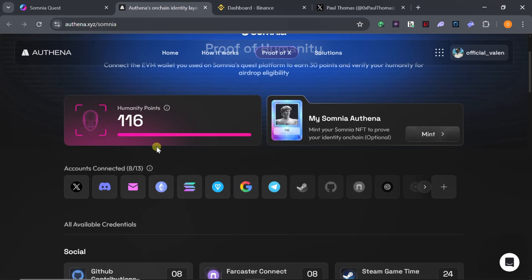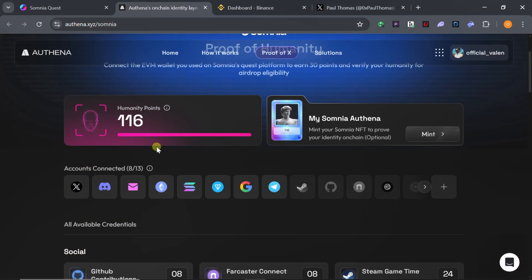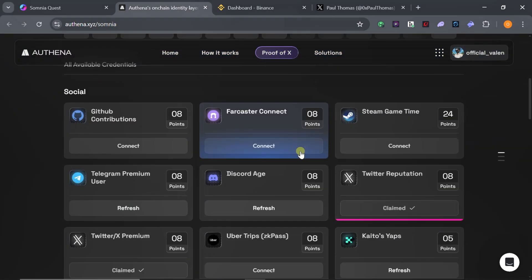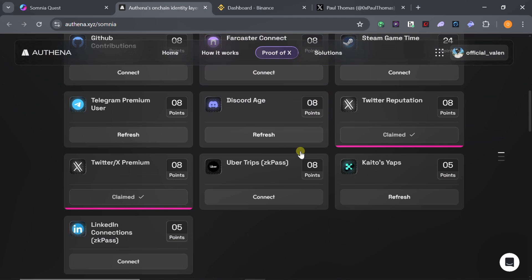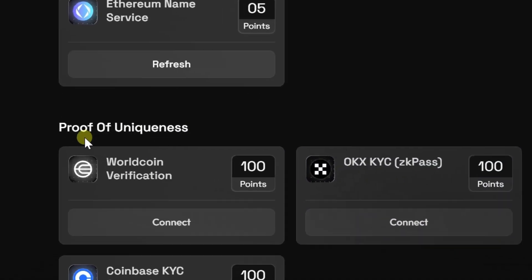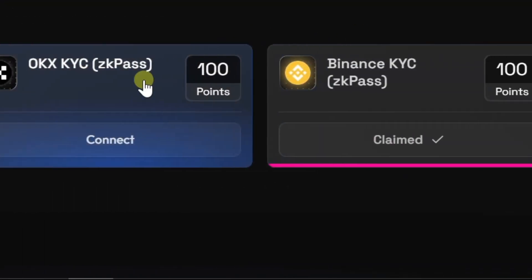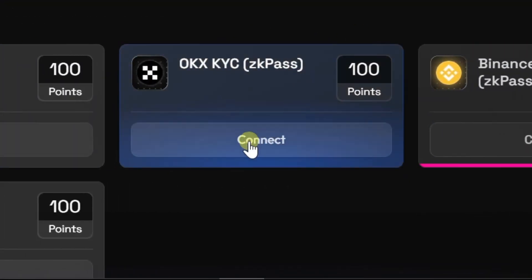By the time you are done connecting all your social accounts, it might not be enough to give you 30 points. Remember, 30 points is the minimum you must have to pass the humanity check. The one account that will automatically give you 100 points is under 'Proof of Uniqueness' — connect your exchange account, such as OKX.